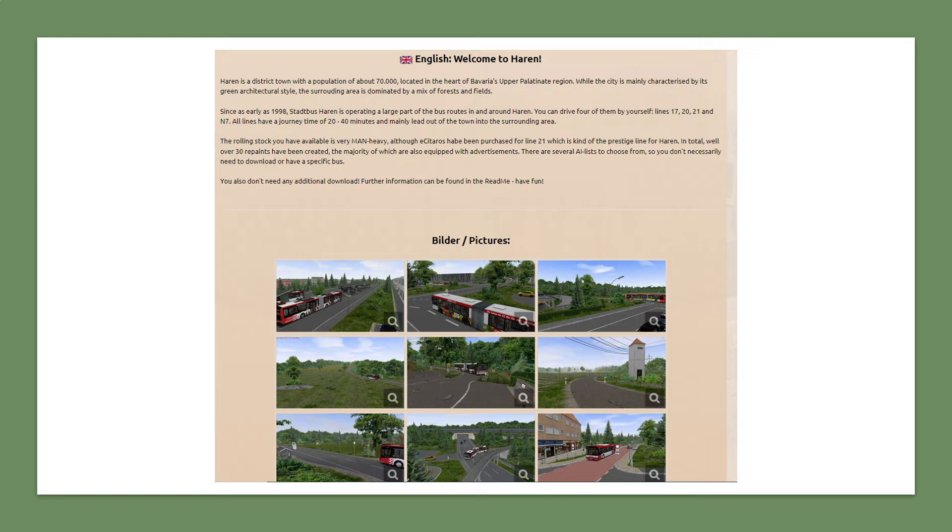The routes have a driving time of roughly 20 to 40 minutes depending on which route you drive. The buses used are MAN buses and Esterel Taros. There are 30 events you can use. This map is definitely worth checking out — it looks quite high quality, and I might even get it myself. Considering the Workshop, you do get a lot of low quality maps, so this one stands out.